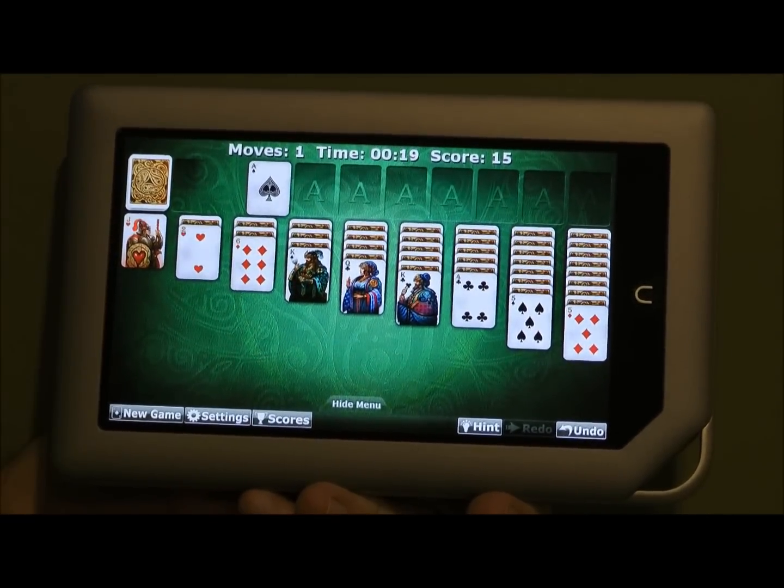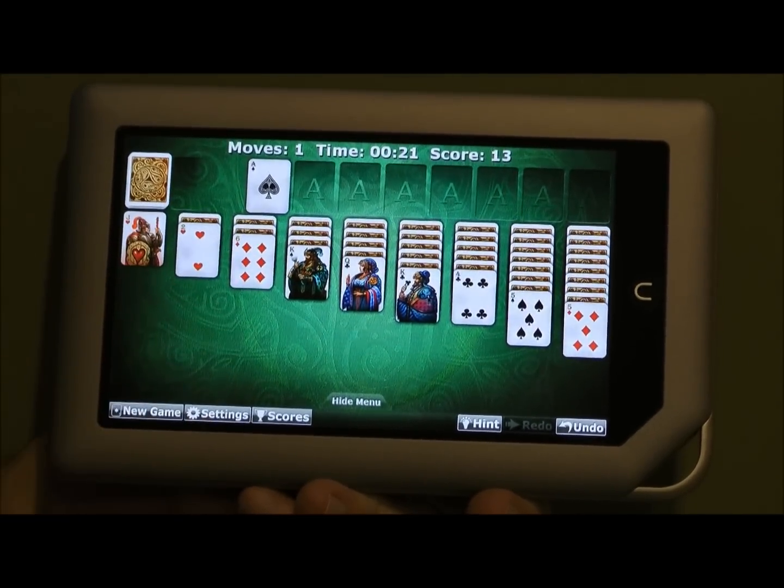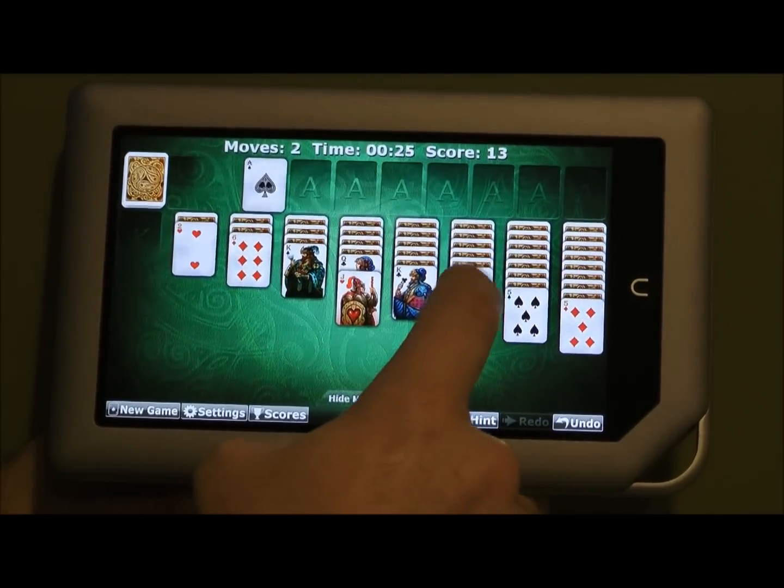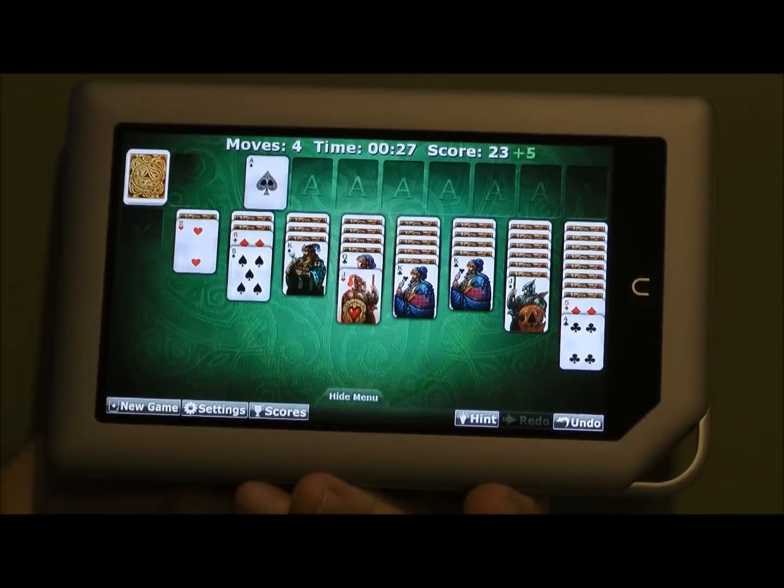And if you have multiple cards that are available to move up above, you can double tap the background. I'm going to single tap a few of these cards and put them in the places where they belong.